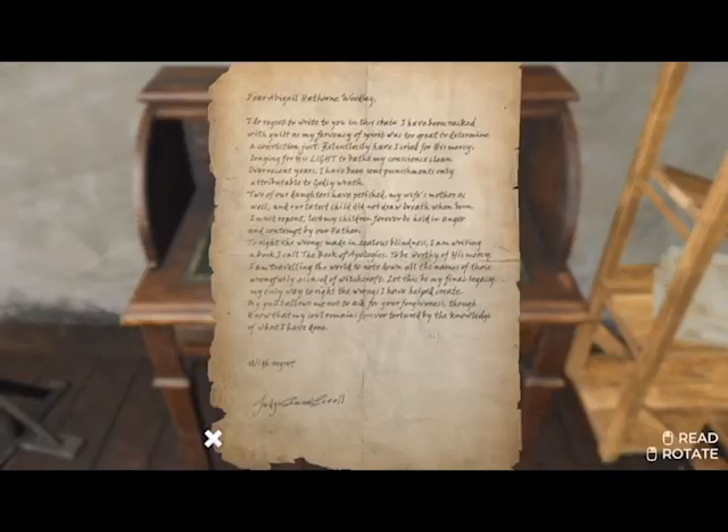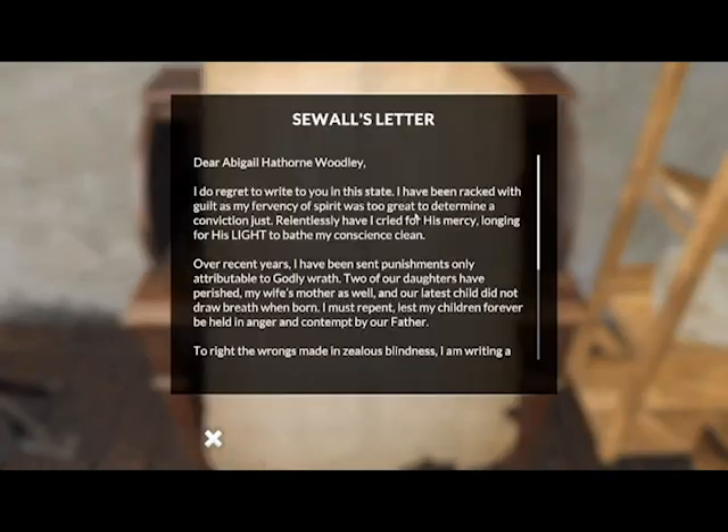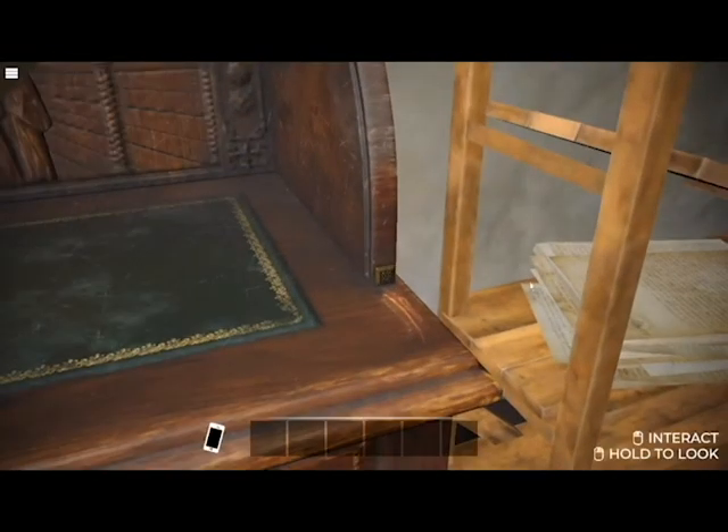I'm writing a Book of Apologies to be worthy of his mercy. I'm traveling the world to note down all the names of those wrongfully accused of witchcraft. My guilt allows me to not ask for forgiveness — though now that my soul remains forever tortured by the knowledge of what I have done. Oh wait, I can rotate the message! Anything on the back? I think we might have to put some lemon juice and heat on this, national treasure-style.